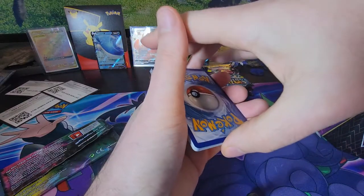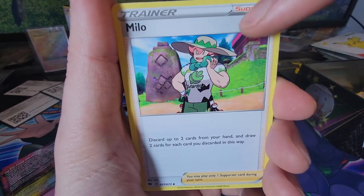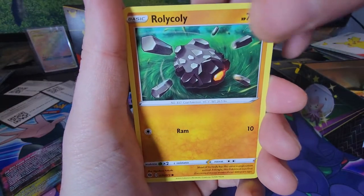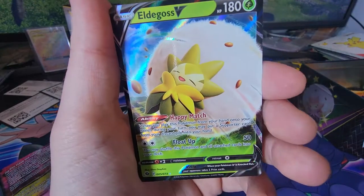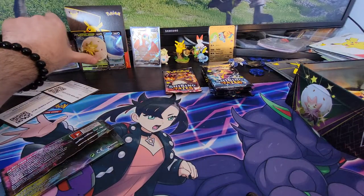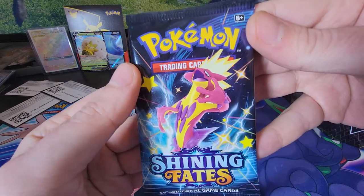Did we get something good? Come on, let's get one good hit in here. Metal energy, Rotom Phone — what doesn't Rotom do? This guy bugs me because he has the face of a baby and this super jacked body, I don't think it's balanced. Potion, Vulpix, Machop, Roly-Coly, Carvanha, a reverse Purrloin, and Eldegoss V — having a good time, float up buddy! Didn't happen with the Charizard, but we still have a shot in the main event: Shining Fates.